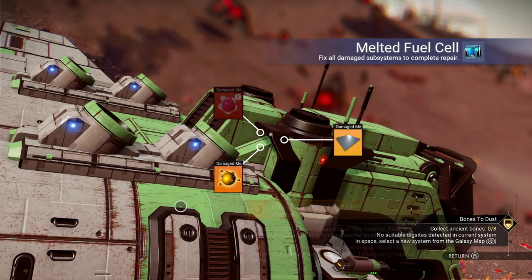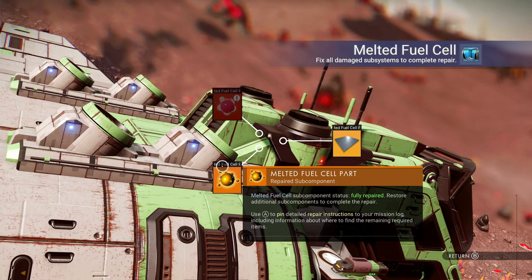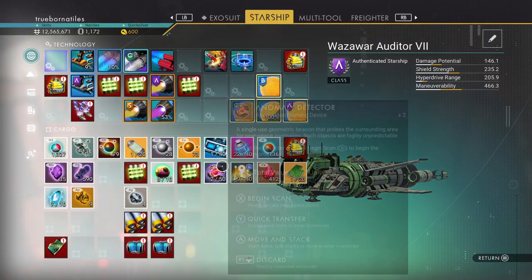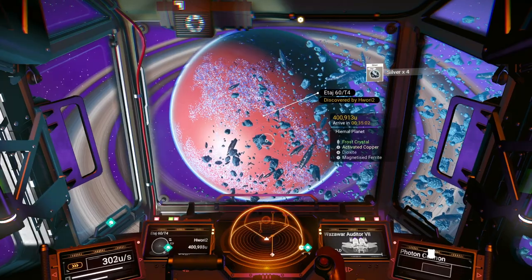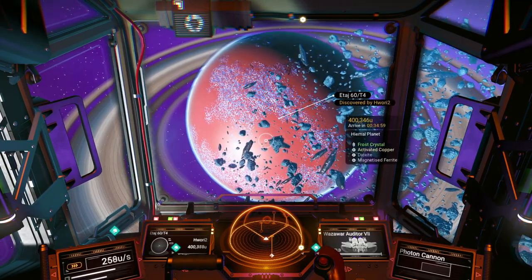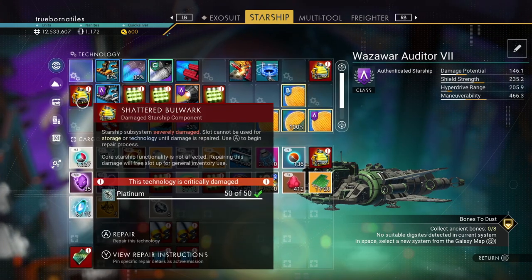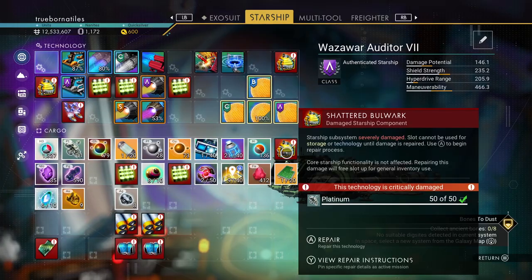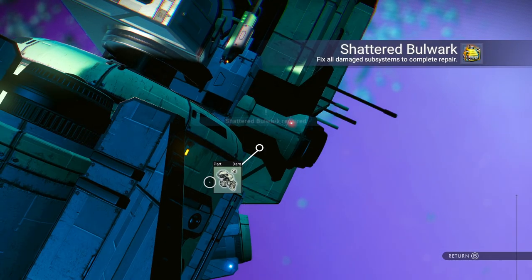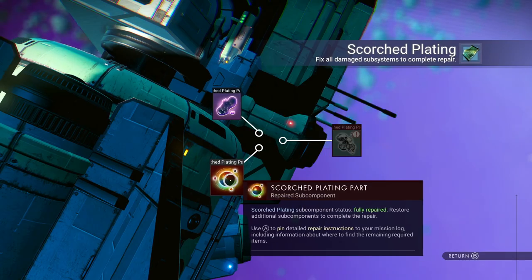The only thing pyrite was needed for is done. Still need platinum, still need phosphorus, still need more paraffinium, activated copper, and chromatic metals. Let's head over to the next galaxy. I'll just drop into this planet and see if I get some activated copper. Also, if I have enough chromatic metal to finish what I need — got enough platinum to do that. Let's do the one here, still need it for these components. Repair.